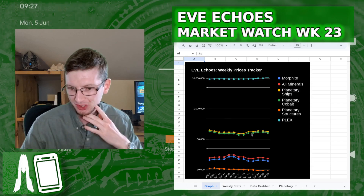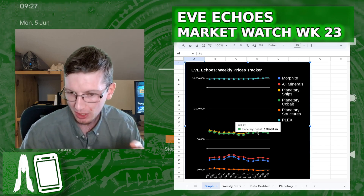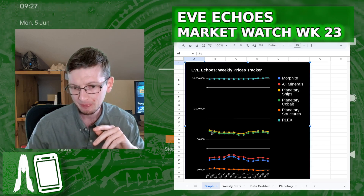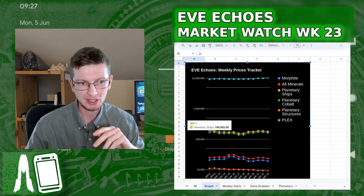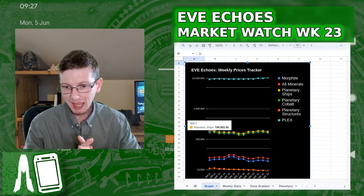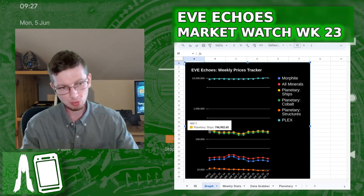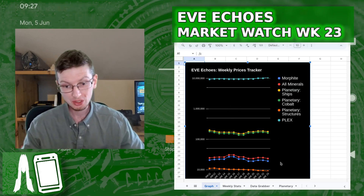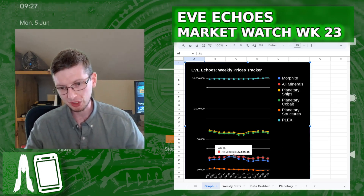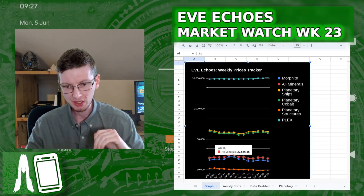As we can see, there's a downward trend. It did hit a bit of a peak — we haven't seen planetary ships and planetary cobalt this high particularly often. Since week 11, so about 13 weeks ago, the values haven't been this high. It's not a constant downward trend, thankfully, and it's not a constant upward trend — otherwise we'd have a bubble ready to burst. It is unfortunate to see that mining is definitely nowhere near its glory days. All minerals back in week 16 were worth 30 million combined; now you're talking 23 million. That's about 25% less — it's not worth as much as it used to be.